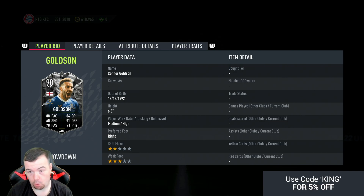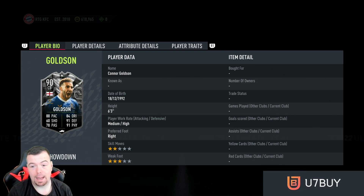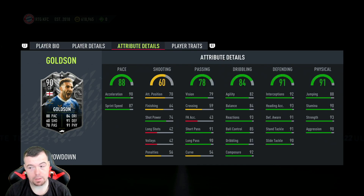I have a feeling Rangers are actually going to win it, and I hope they do — because if this card goes up to a 92 rating it's disgusting and will actually be worth its value. It's not that expensive at all. Stats: 98 center back, 88 pace, 60 shooting, 78 passing, 84 dribbling, 91 defending, 91 physicality. Six foot three, medium-high work rates, two-star skills, three-star weak foot.